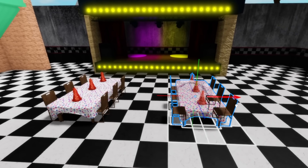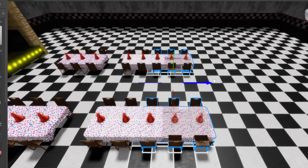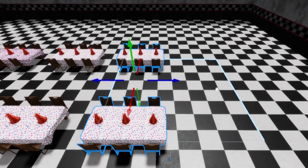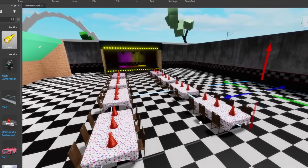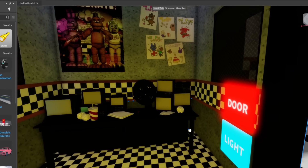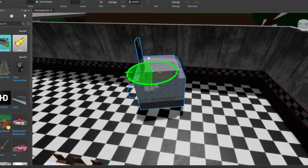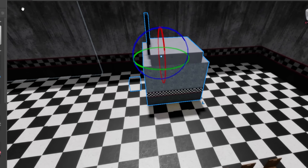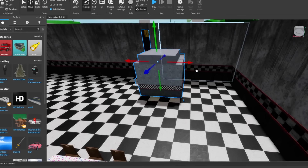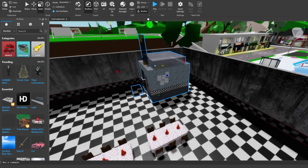I put one more table here and doubled the tables to have lots of places for kids to have birthday parties. This number of tables is enough. Now I'm going to put the iconic security guard room, which is exactly the same — look how cool this is! We need to place the security room in a location that looks and feels like the original game.